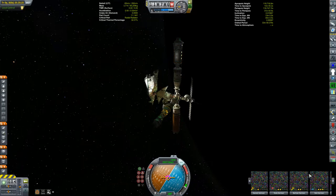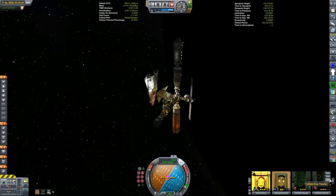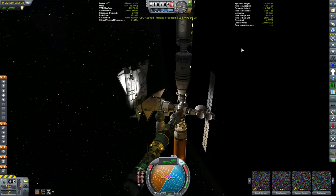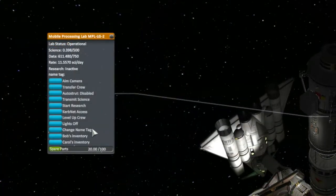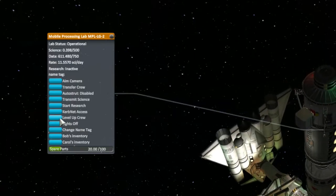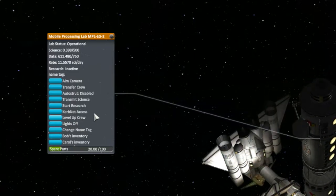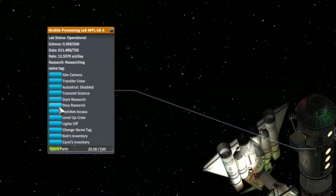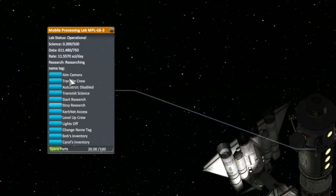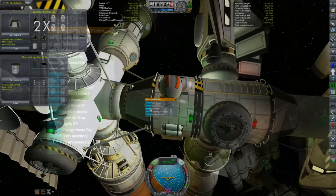We've completed our transferring of crew to their various stations, including Carol and Bob being put into the lab modules. Let's check out how much science I'm producing here. As was pointed out in the comments last episode, the stock lab module can level up crew as well — nobody needs to level up though. I guess I've got to start research on here. And looking up, yep, there we are — we're producing 11.6 science per day.